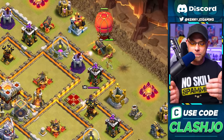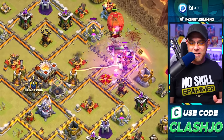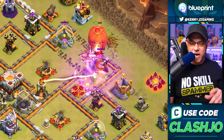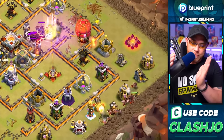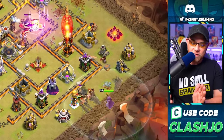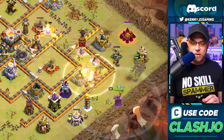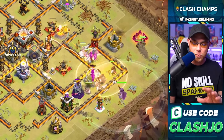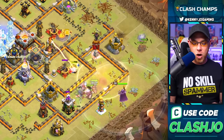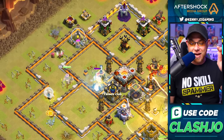He drops the stone slammer to open up the compartment for the king - pretty clever. The stone slammer is taking damage and opening up more walls for the king using his ability. He's locked onto a single target inferno, so he drops the miners and hog riders to flank. The miners stray a little because buildings on the outside weren't cleared first, but they power through.